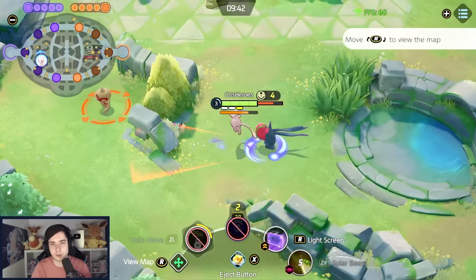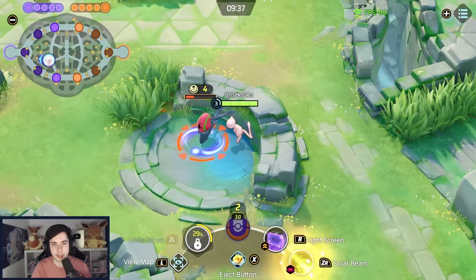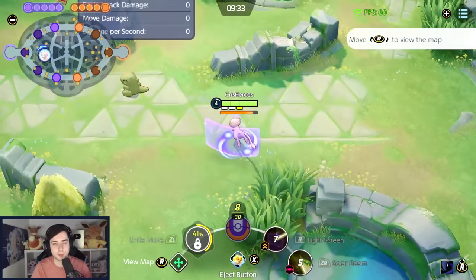Then I press B on the buy toy, make sure both of these get hit by my boost auto-attack, and then another Solar Beam into Light Screen — and we already have both of these cleared.